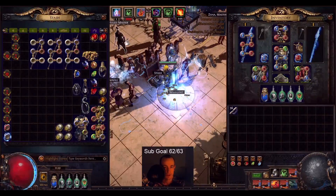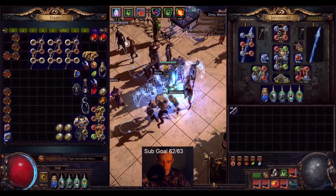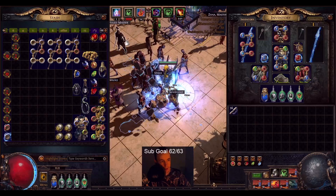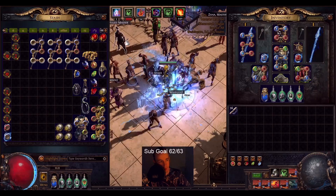Hello, my name is Ethan and welcome back to another episode of Path of Exile Metamorph League. In this episode, I want to show you guys a new weapon plan. It turns out that there is a weapon better than my Hatred War Staff.